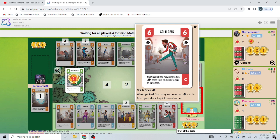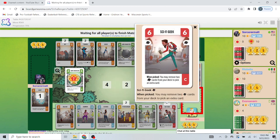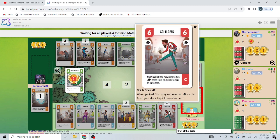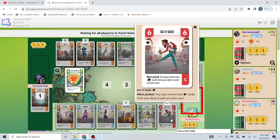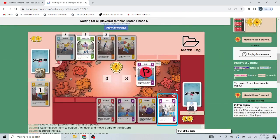He removed a bunch of cards — when picture removed two, I see. The downside of this sci-fi geek is that six power is good, but that's it — it's a vanilla six. It doesn't do anything else, doesn't buff anything. You took the extra card — took another sci-fi geek, and then also grabbed a villain. That's interesting.